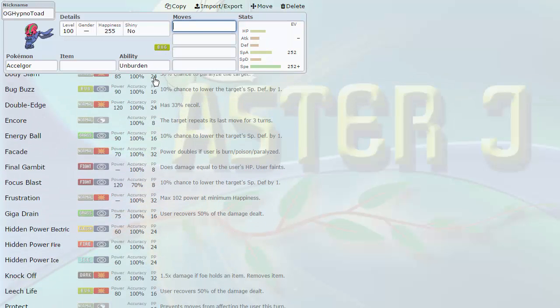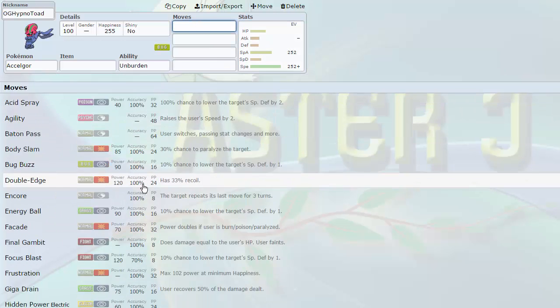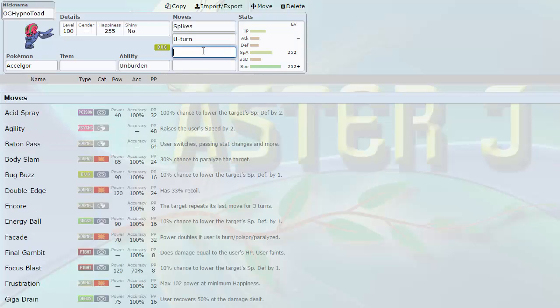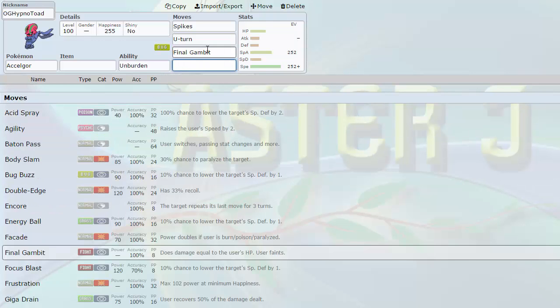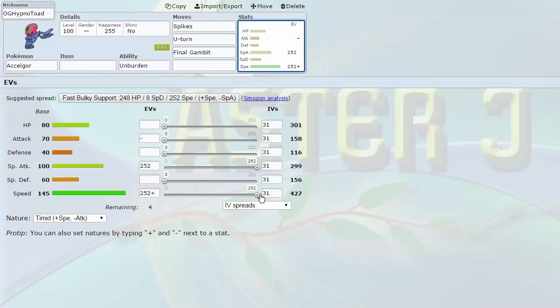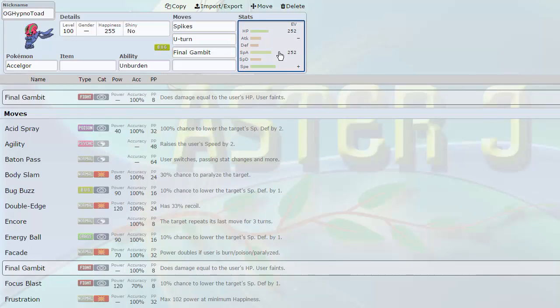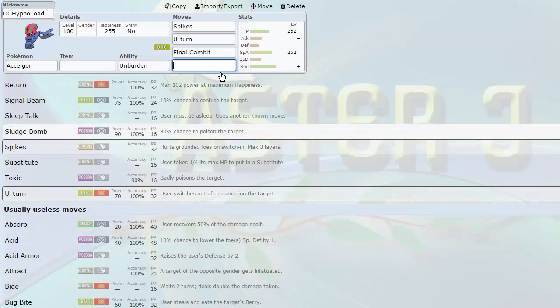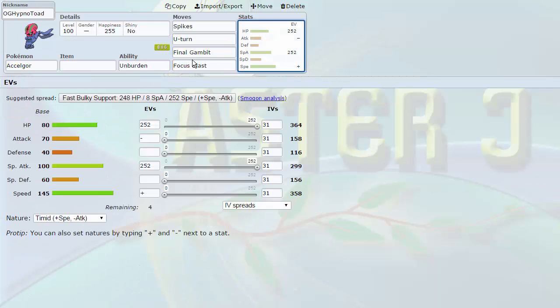Scolipede's coverage is awesome: Focus Blast, Bug Buzz, Giga Drain, Leech Life on the physical side — not that you'll use base 70 Attack much. But it gets Knock Off and, importantly, Spikes. As a great lead option it gets U-Turn and Spikes. It can run Focus Sash very reliably because of Unburden. It can run Final Gambit — a crazy move. Victini, Staraptor, and Scolipede can all run it well because base 80 HP at max hits 364. Uninvested Pokemon in their HP don't hit that amount, so you can instantly knock them out with Final Gambit. As a lead, Scolipede is amazing — it can suicide with Final Gambit for momentum, or use Baton Pass or U-Turn.